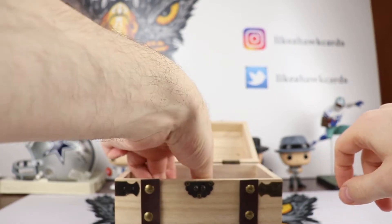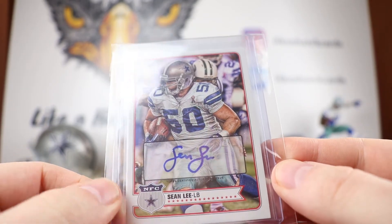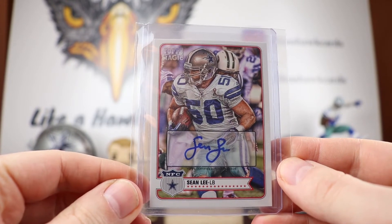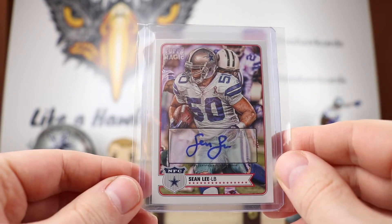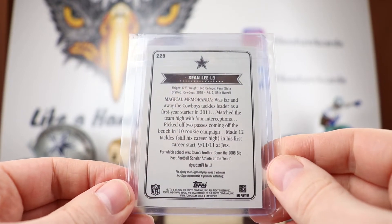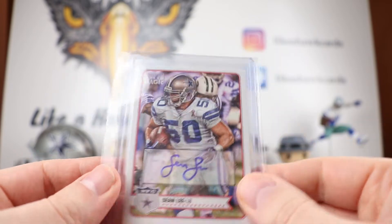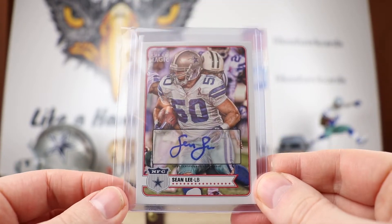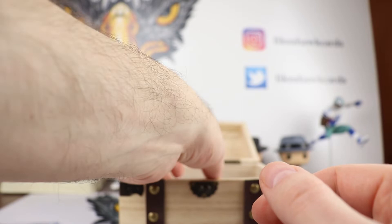The first card is a Sean Lee auto — this is a Topps Magic. A couple things I liked: the card looks great, almost has an art feel to it, and you don't see a lot of Topps Magic cards. It's got Sean Lee after probably an interception or fumble recovery. I actually got a deal — make an offer is your friend. I was able to get this for $10. Mostly Sean Lee autos are $15 and up, so make an offer works.